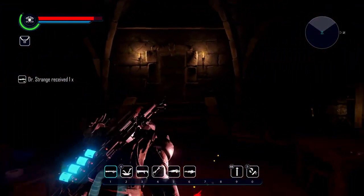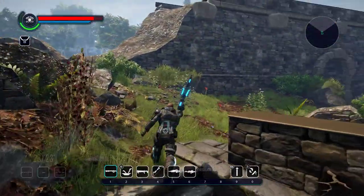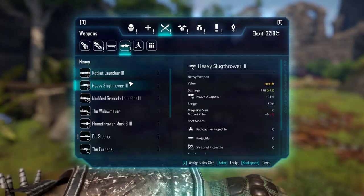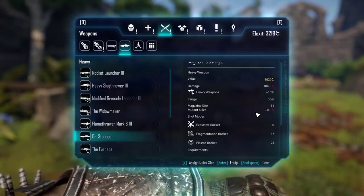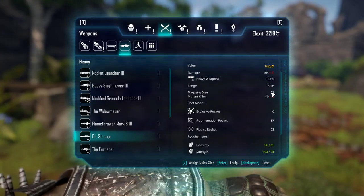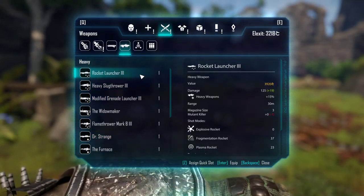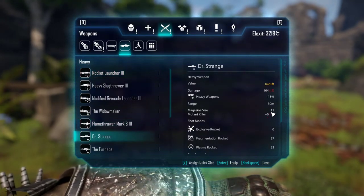Let me run outside and look at the weapon. It's a heavy weapon that does 104 damage. What's interesting about this weapon is the magazine size — it's 11, compared to the standard rocket launcher which only has 3. So this is the strongest rocket launcher, and Doctor Strange has 11.